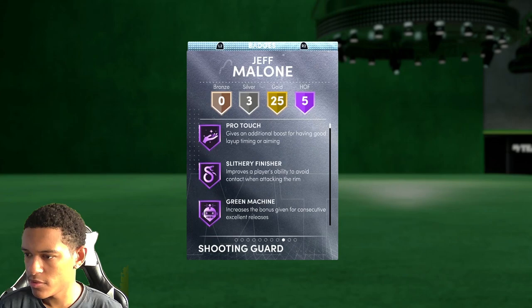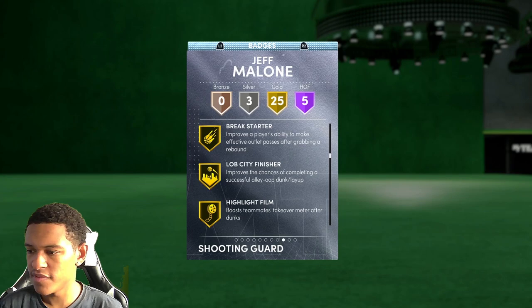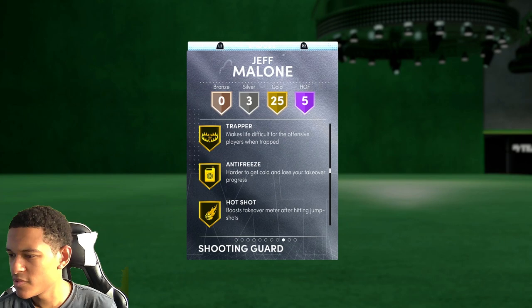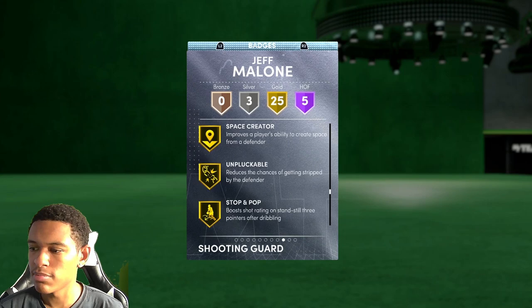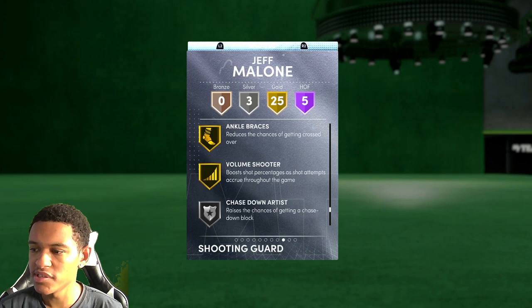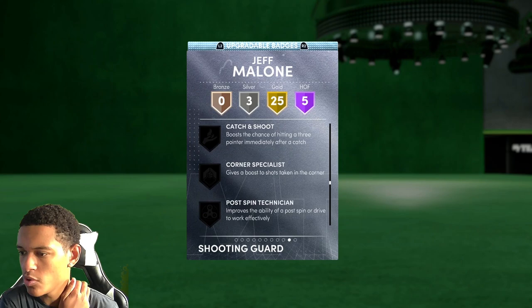He's got five Hall of Fame badges and 25 gold. The Hall of Fame ones are Pro Touch, Slithery Finisher, Green Machine, Hot Zone Hunter, and Tireless Shooter. The gold ones include Difficult Shots, Fearless Finisher, Acrobat, Teardropper, Heat Seeker, Break Starter, Lob City Finisher, Highlight Film, Posterizer, Tireless Defender, Trapper, Anti-Freeze — I don't even know what that does — Harder to Get Cold, Lose Your Takeover, Hot Shot Boost Takeover after hitting jump shots, Giant Slayer, Rhythm Shooter, Downhill, Quick First Step, Space Creator, Unpluckable, Stop and Pop, Ice in Veins, Bullet Passer, Special Delivery, Ankle Braces, Volume Shooter. On silver he's got Chase Down Artist, Clamps, and Off Ball — good that he has clamps, though clamps cannot be upgraded.